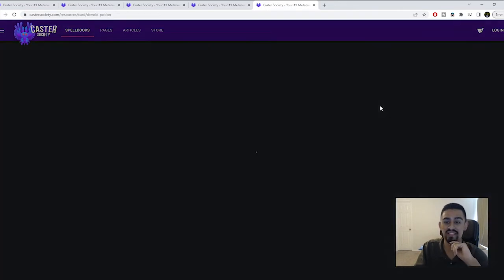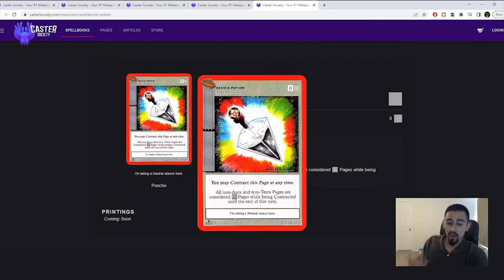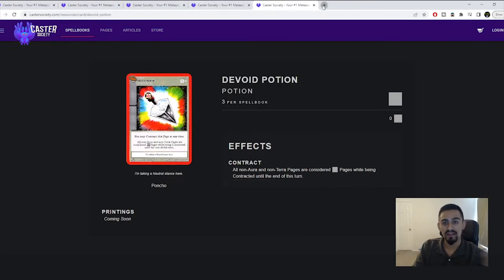One other card I want to mention is Devoid Potion. Some people in my local community were confused about why you'd use it. Reading the card: 'You may contract this page at any time. All non-aura and non-terra pages are considered neutral pages while being contracted until end of turn.' Devoid Potion does not change the cost of a card being contracted — so a Quetzalcoatlus still costs four lightning aura to contract — but while contracting, the page is considered neutral.